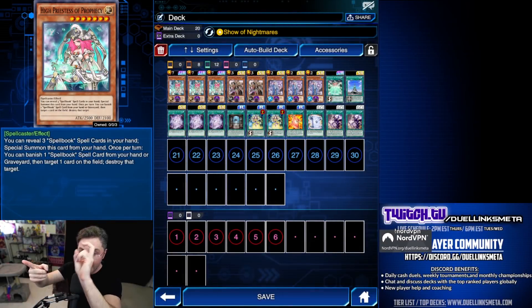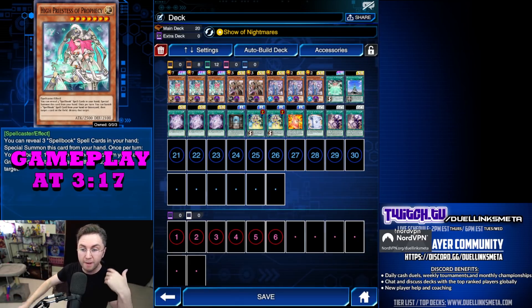How do we summon her? Well, let's get into that. Reveal three Spellbooks in your hand to special summon her.